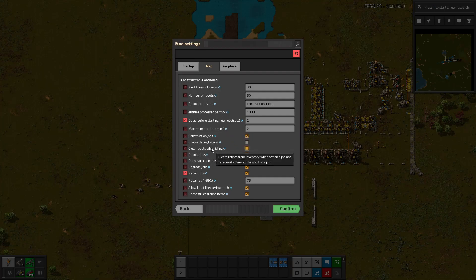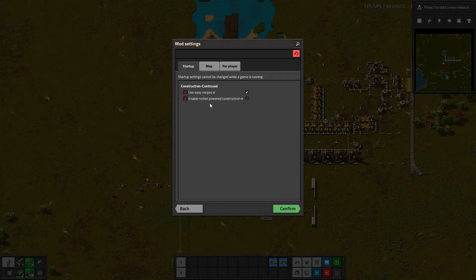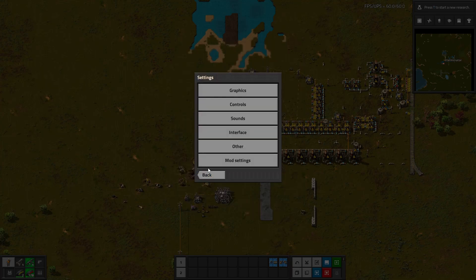There's also an enable debug log option. Clear robots when idling clears robots from inventory when not on a job and then re-requests them — I'm not sure you'd really want this on, it seems to slow down the process. Rebuild jobs is on, deconstruction jobs is on, upgrade jobs — you can do upgrades as well. Repair jobs I turned on; it was off by default. The repair threshold is set at 75% — so if an item is below 75% health it'll repair it. There's also allow landfill, deconstruct ground items, use easy recipes, and enable rocket power construction for Space Exploration.